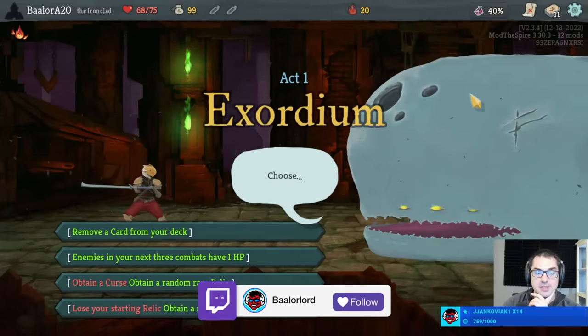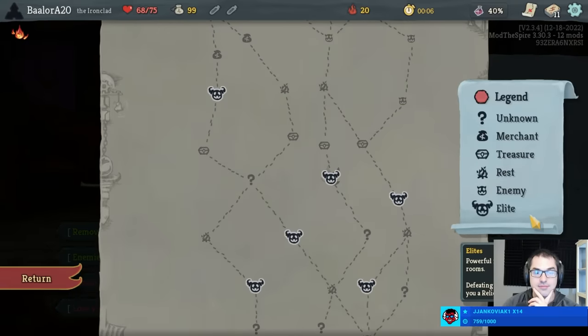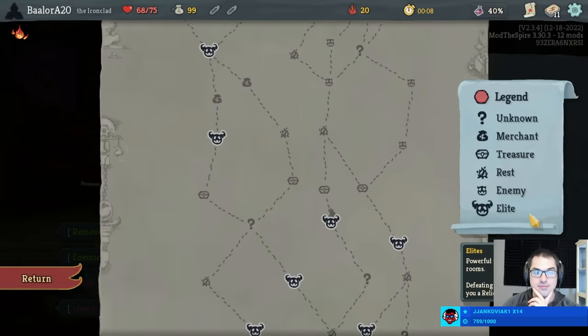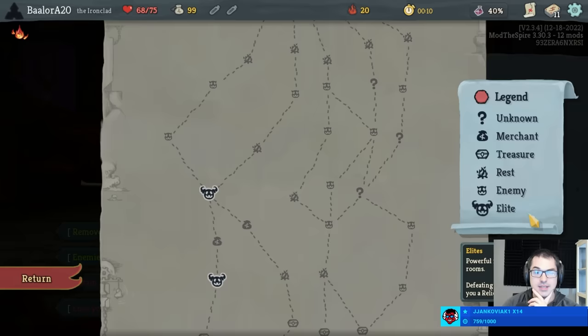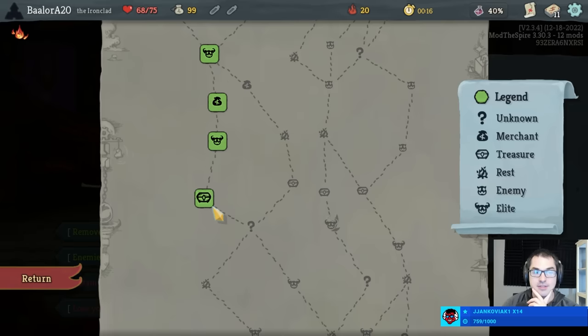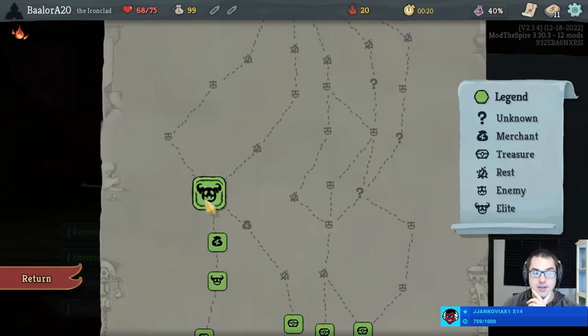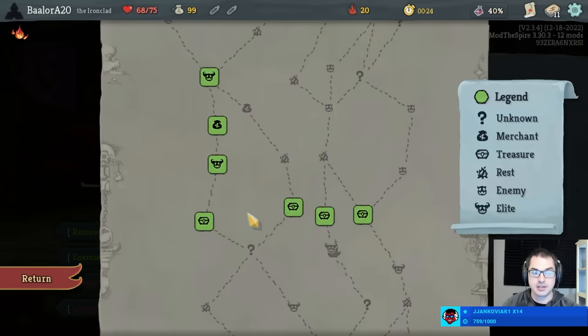Ironclad does not do poison, believe it or not. Interesting map layout — I'm immediately drawn to this grouping. I always like elites that are after the mid-act chest. I always consider these to be slightly easier because of that additional relic you'll have.